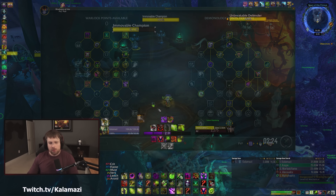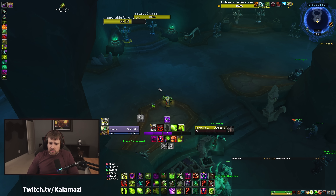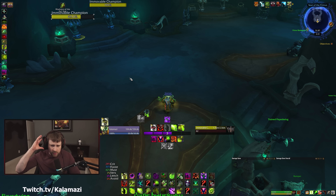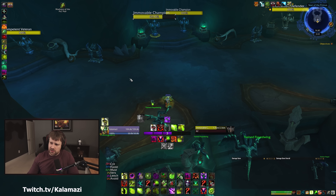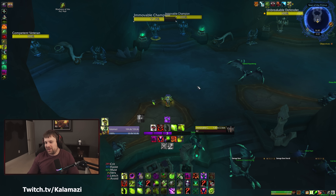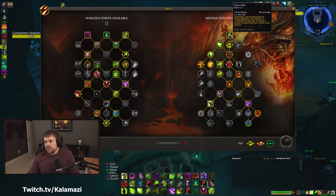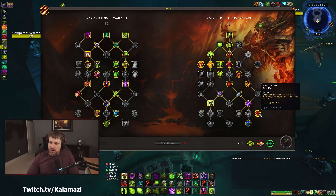Getting into the spicy Destruction build — I've realized why I don't really test in Necrolord land very much. These mobs are incredibly annoying and I can't leave Shadowlands because things don't work anymore. Anyway, the build we're playing: Burn to Ashes — Chaos Bolt and Rain of Fire increase the damage of your next two Incinerates by 30%, and it stacks four times. The damage effect does not stack four times, but you can get four stacks of the 30% amp.